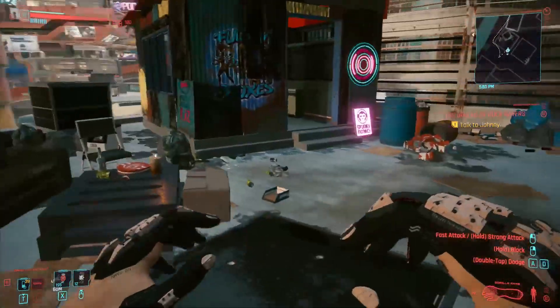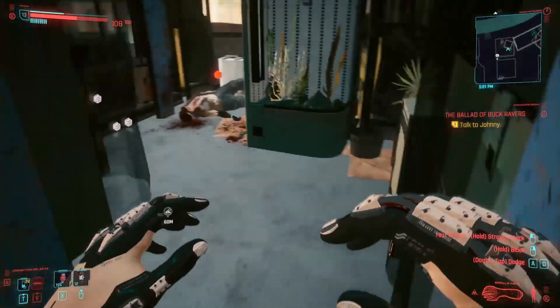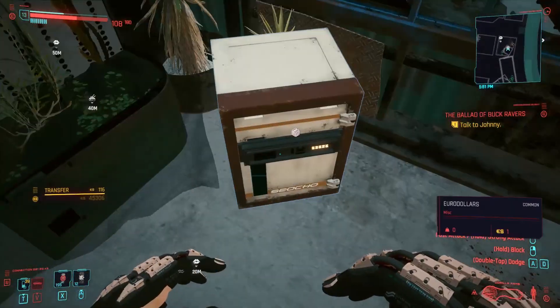This will bring you on top of the building where there is another barrack. Inside it you will find a dead man that has the legendary item you came for.